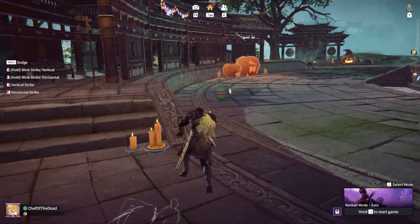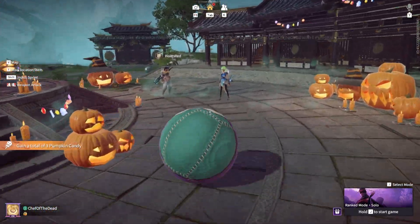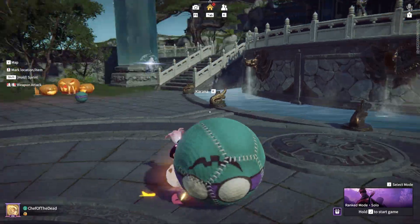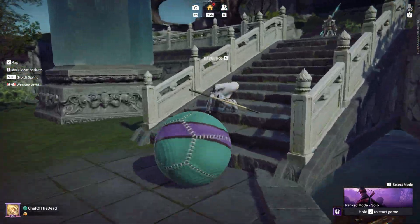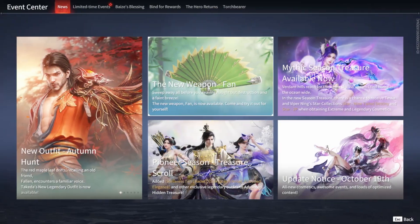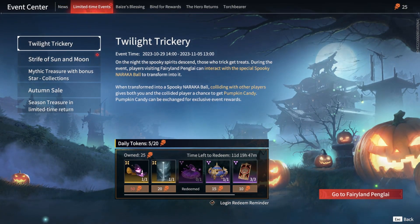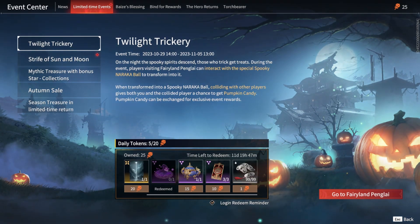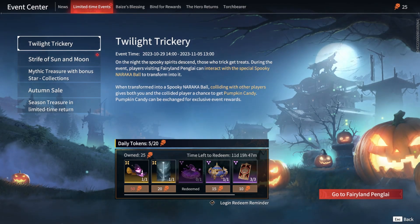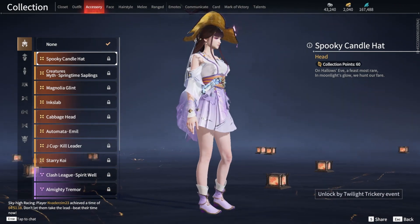That's not all that's new in the 3D lobby. There's a whole lot of Halloween decor, but part of it actually relates to an event. Turning into one of these Halloween balls will allow you to knock into other players, each impact earning you a chance to get pumpkin candy. If we make our way to the event center, we can see a bunch of limited time events. The first one is Twilight Trickery, and that's where you'll be able to spend your pumpkin candy. Right now there's more than 11 days remaining in the event, and with 20 candy available per day, you should be able to collect everything you want. If you ever wanted your zipping to be a witch, now's your chance.